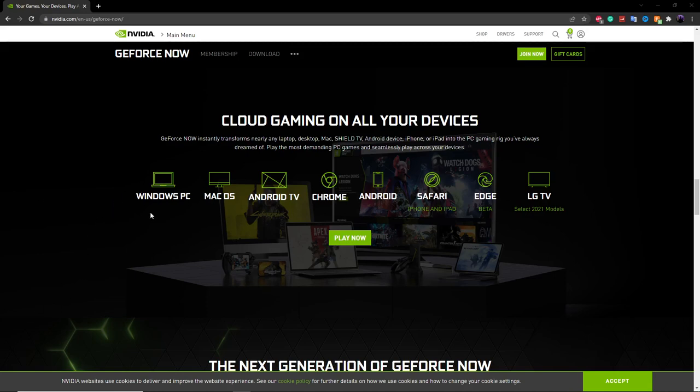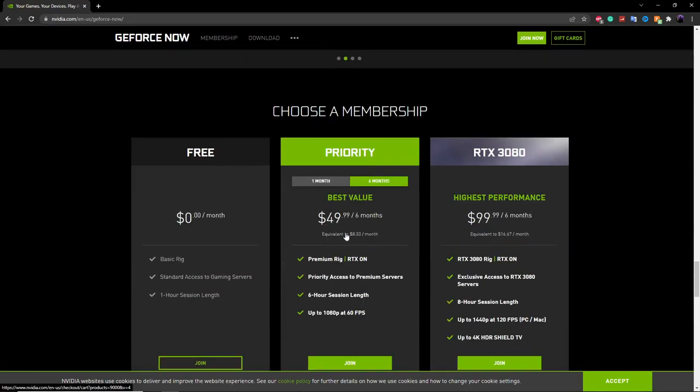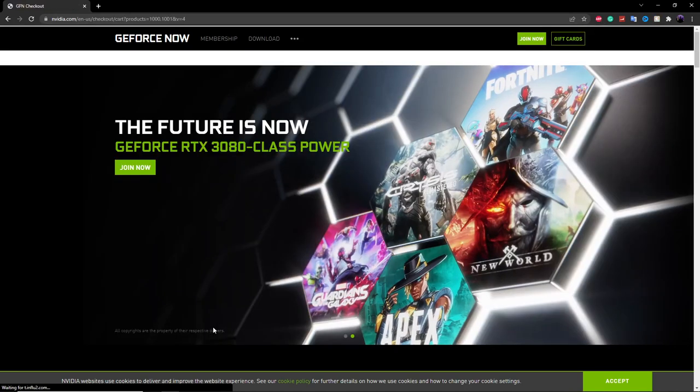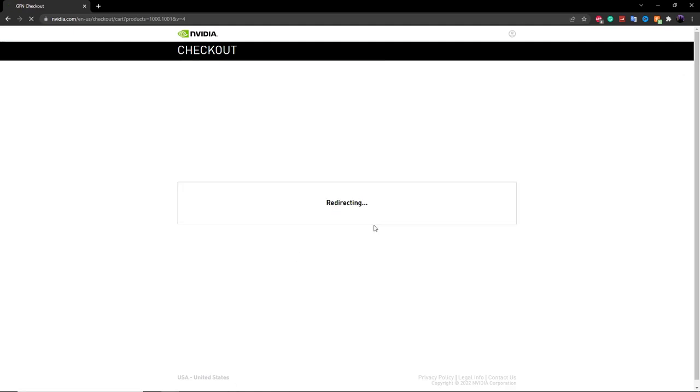You can do this on a Windows PC, a Mac PC, on Android TV, or on a Chromebook, an Android, or an iPhone or an iPad. You can also do this on Windows with Microsoft Edge, or on your LG TV. What you want to do is just click on the Play Now button, and this is going to take you down to the free version, which will work perfectly fine for what we're doing. Just click on Join if you're not already signed up.